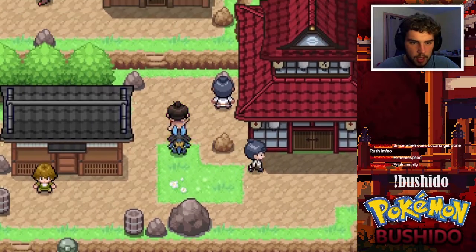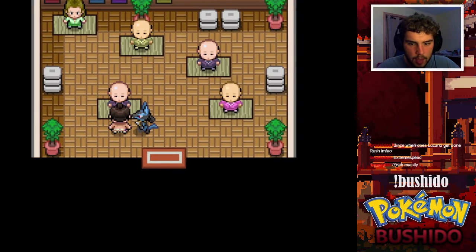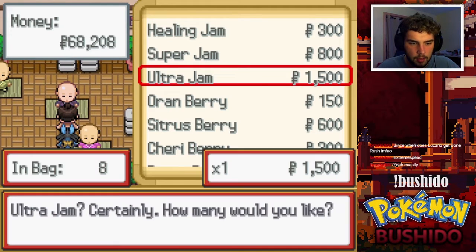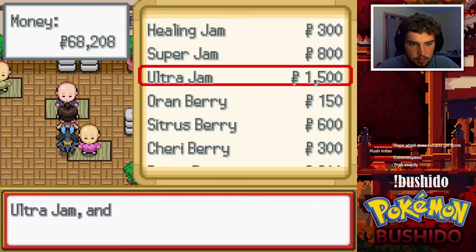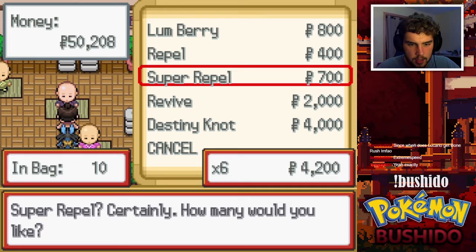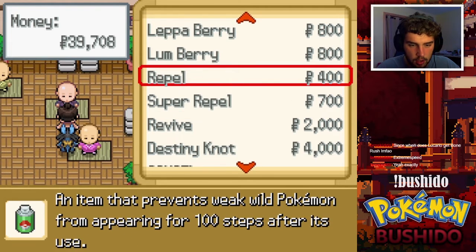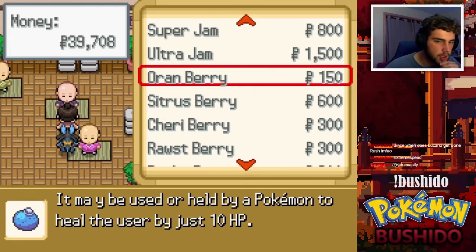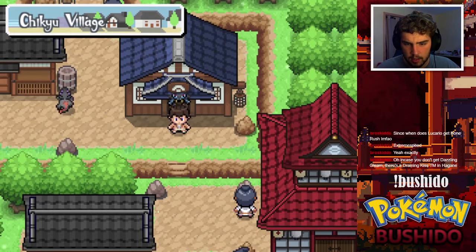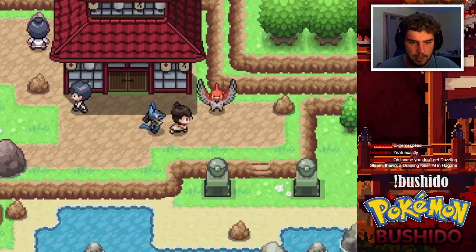I wanted to buy some actual items as well. I think we basically have our team set unless we find a better special defensive Pokémon. We literally wasted almost all of our Ultra Balls. Let's get some more Super Repels. What does a Destiny Knot do? For breeding I'm sure — isn't Destiny Knot used a lot for breeding? In case you don't get Dazzling Gleam there's a Draining Kiss TM in Hagane. I'm pretty sure we can buy the Dazzling Gleam TR in that one city — in Azumi.